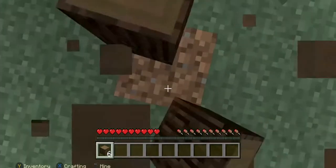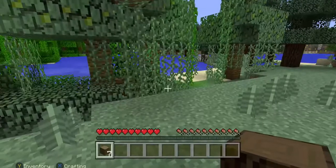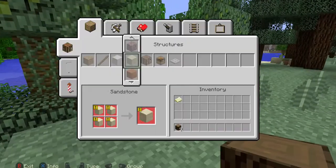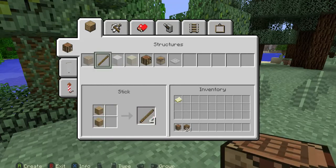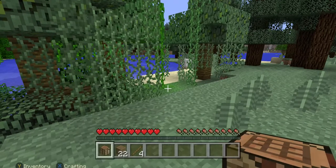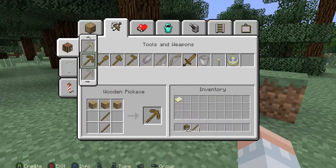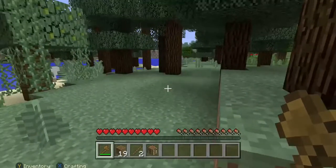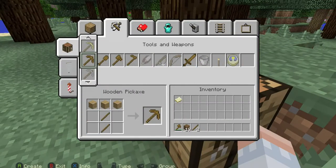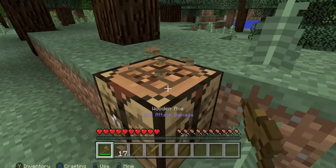I'm just going to mine here. Oh there's a sheep and a cow! Craft tables and sticks are important because they help me build things and sticks are essential for that. So I'm just going to make a wooden axe here. Wooden axes are just rubbish for killing things — they're slightly better than punching things to death.